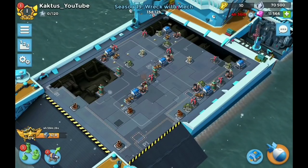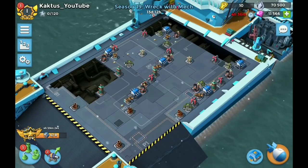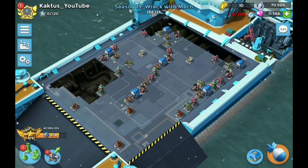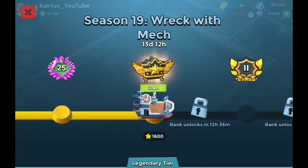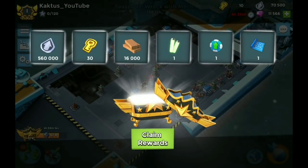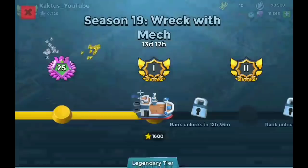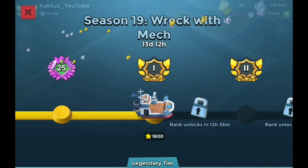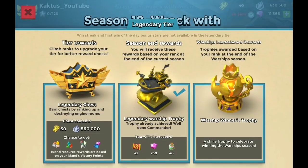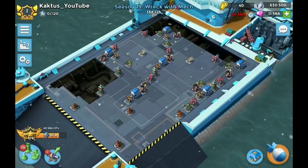Hello everyone, welcome to the video. Today I reached Legend rank and let's collect the chest here — 30 tokens and 560k upgrade tokens. For those asking, if you end the season in Legendary you get 42 trailer tickets, 720 diamonds, and 40 power powder.